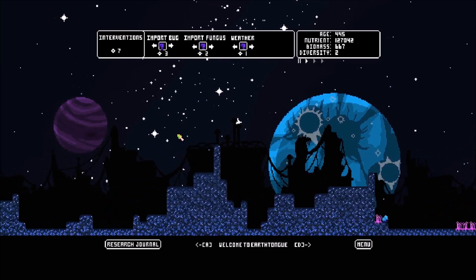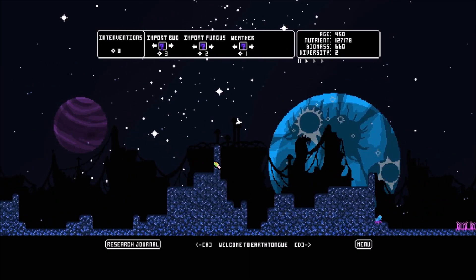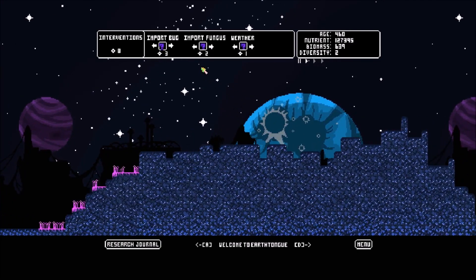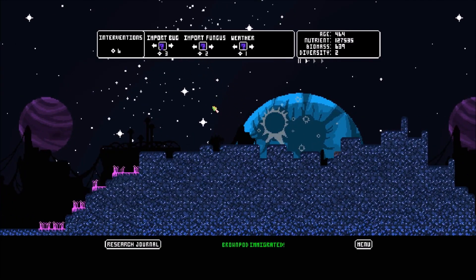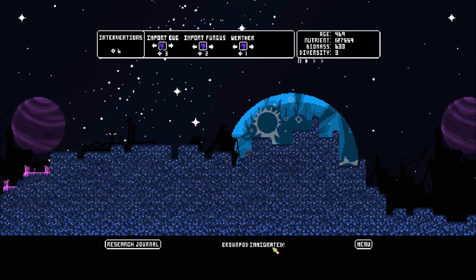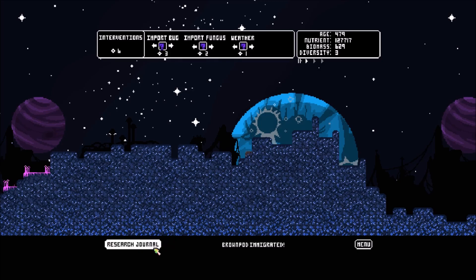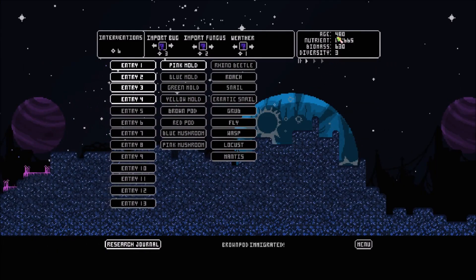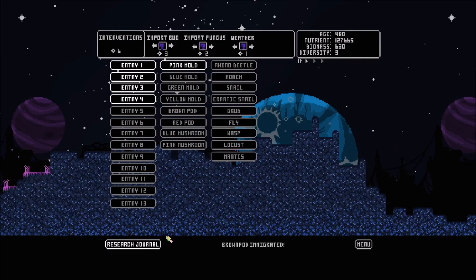Since this is my first playthrough and that's pretty much all I know about the game, we're just going to start in discovery mode. I'm going to import a random fungus — brown pad immigrated. So right here I just noticed a brown pad drop. We haven't unlocked the brown pad journal entry yet — the age is four, so we have to reach 5,000 age with it still alive to unlock that entry.